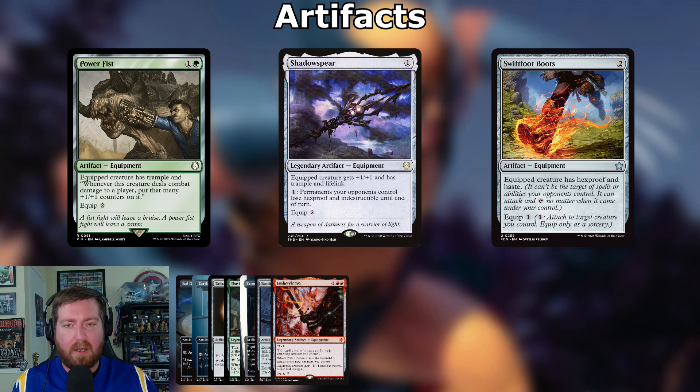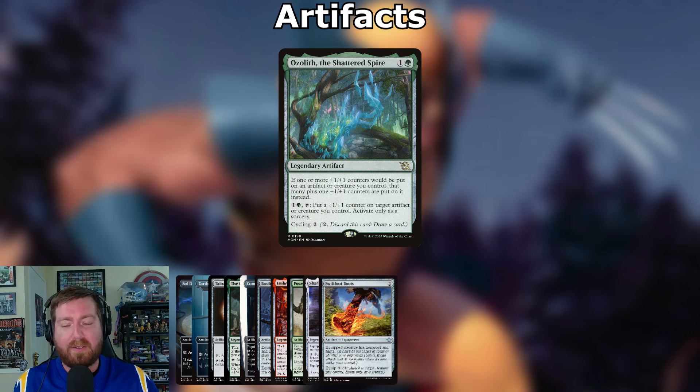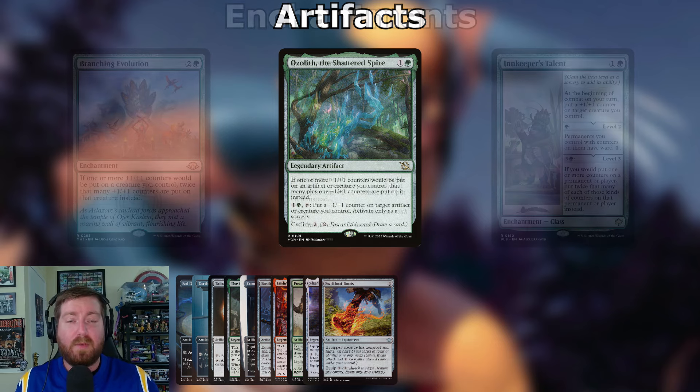The final artifact is the new Ozolith — the Shattered Spire: one and a green legendary artifact — if one or more +1/+1 counters would be put on an artifact creature you control, that many plus one more are put on it instead. Pay one and a green, tap it to put a +1/+1 counter on target artifact creature, activated only as a sorcery. If you draw it late game and don't want it, cycle it away for two mana.